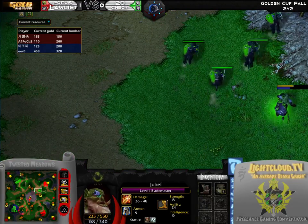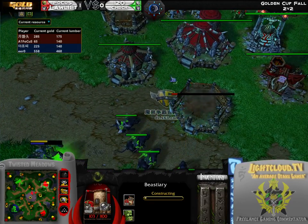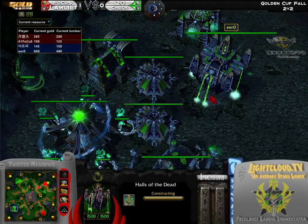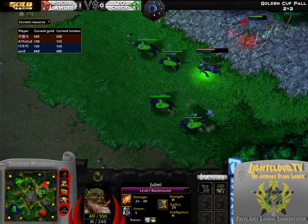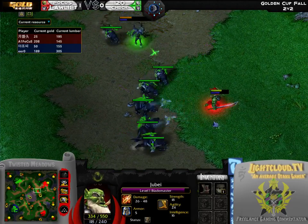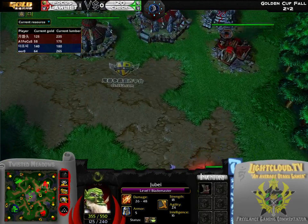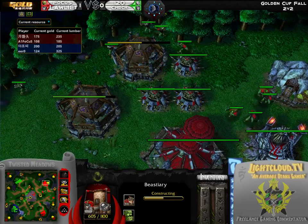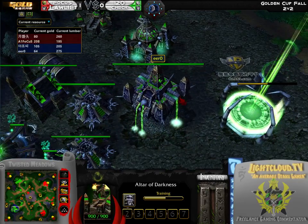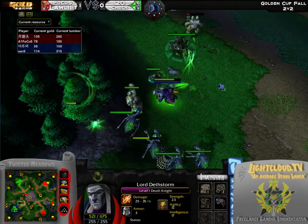Things are looking pretty even so far. The second Bestiary did get cancelled, which might be a bit of a problem, but it doesn't seem like it's going to matter too much as no further pressure is dealt on Focus's base. Blademaster goes right after the Keeper — Entangle tries to keep him in place. Shadowhunter is out for Focus and the second Bestiary should complete fairly soon. Sword of House has been placed down and he does have the +6 Claw of Attack to give over, which is pretty nice.